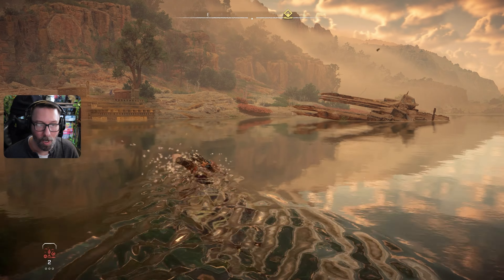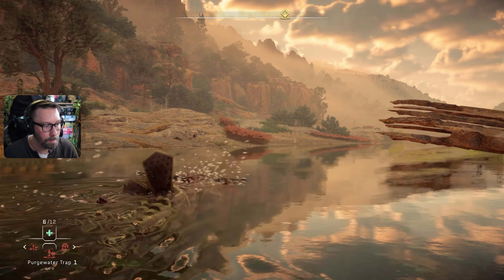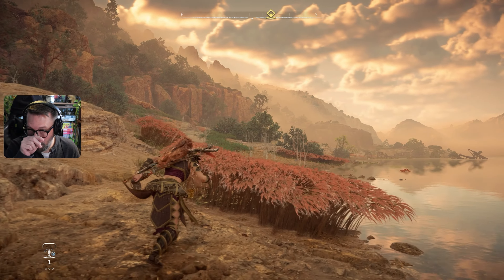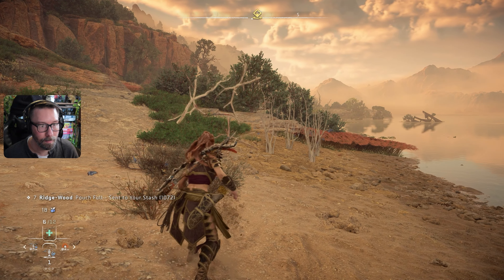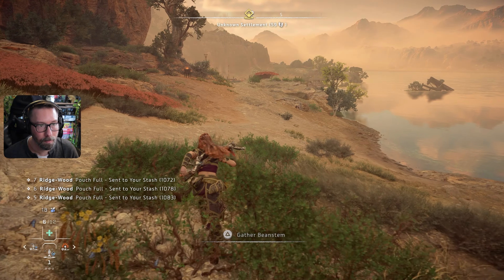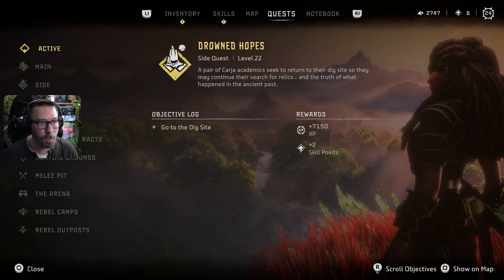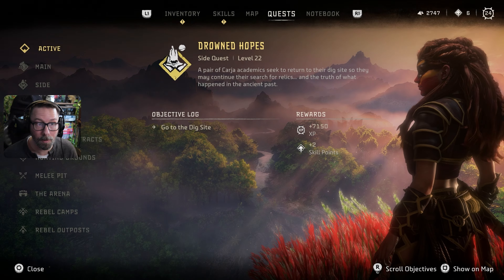It's amazing how our paint doesn't wash off, but that's okay. I don't know what we're going to get into completely, but after this, at some point my goal is to get over and find out what's going on with Talana — I feel like that's kind of a priority. We're headed to the dig site. Just for fun, let's check our quest: 'Drown Hopes — a pair of Karja academics seek to return to their dig site so they may continue their search for relics and the truth of what happened in the ancient past.' Some lore, you say!